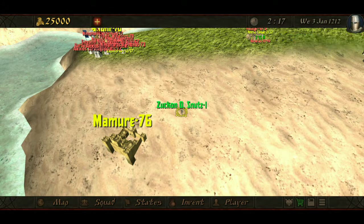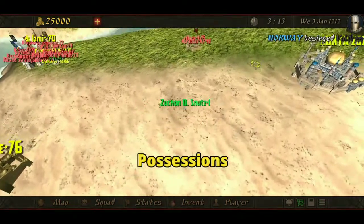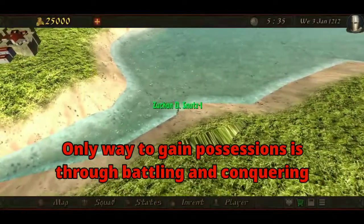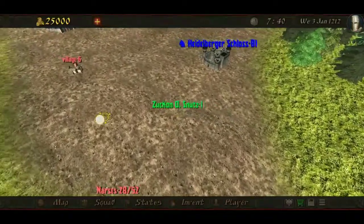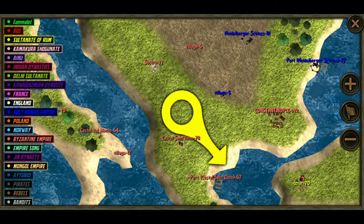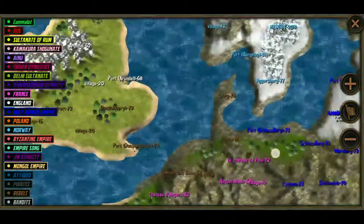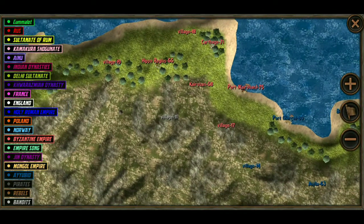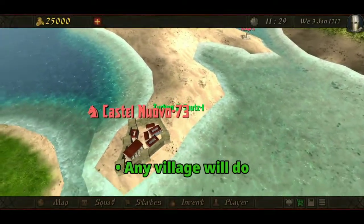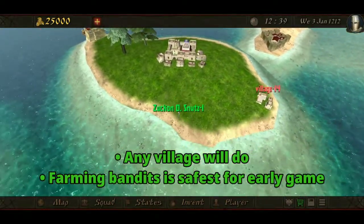Alright, first things first. In order to do the exploit, we first need to have possessions. Possessions are the number of villages, towns, and castles that you and your state own. The only way to get possessions is through battling and conquering. Castles and towns are impossible to attack in our current state, so we're gonna be looking for a village to attack and capture instead. Let's open the map and look for a suitable target. These villages are owned by rebels — tempting, but no, not gonna risk waltzing into their territory. There's a village owned by bandits — let's mark it. Note that any village will do. Since we don't want to risk going to war with major civilizations, it's best that we go to war with bandits this early in the game.